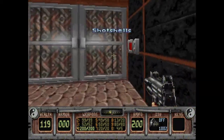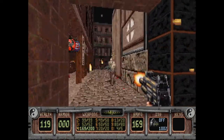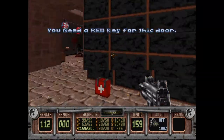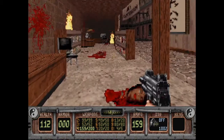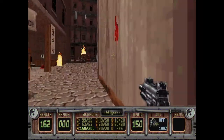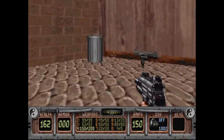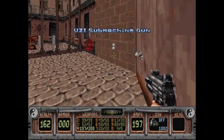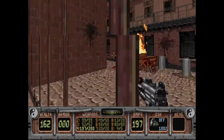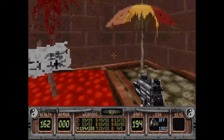We have a door that requires some variety of key card — it's a red key for this door. There was some stuff hidden in that trash can, and that appears to be the end of where we can go to. Let's put this poor vendor out of their misery.